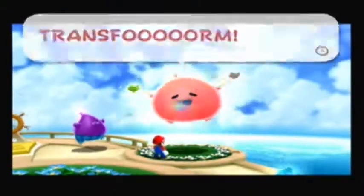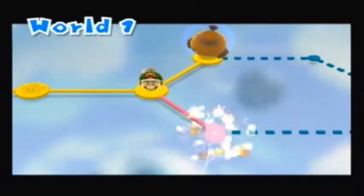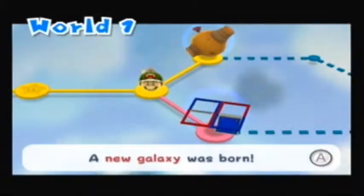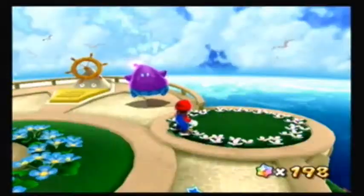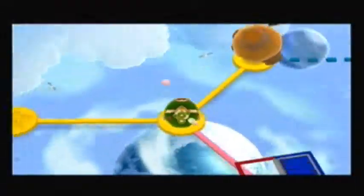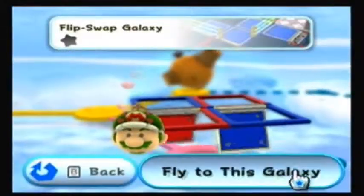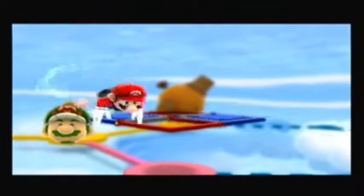This is why I said it's important to collect as many starbits as you can, because if you don't, and you kind of just ignore them, you won't have enough starbits for these Hungry Lumas that are reoccurring throughout the entire game. So we unlock yet another new galaxy by feeding this Hungry Luma. Before going to the Spindig Galaxy, let's actually go to this one first — the Flip Swap Galaxy.